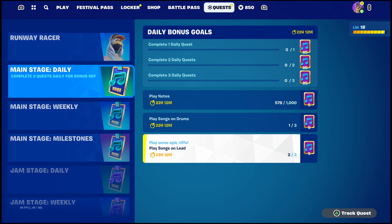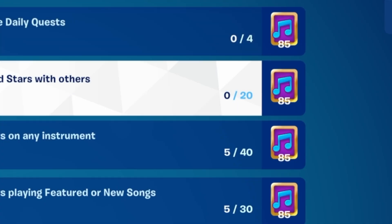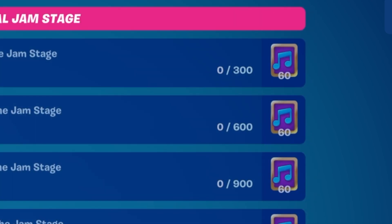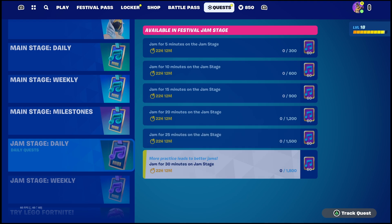If you're wondering how you can get Festival Points, the only way is to go ahead and complete the Main Stage Challenges and the Jam Stage Challenges. As you can see, as a reward you're going to get these notes. Different challenges will reward you with different amounts of notes, and in total you're going to need about 11,000 of these notes in order to unlock everything.